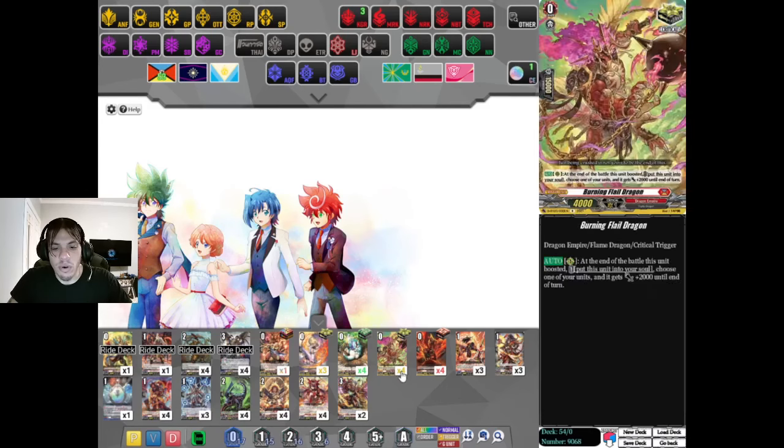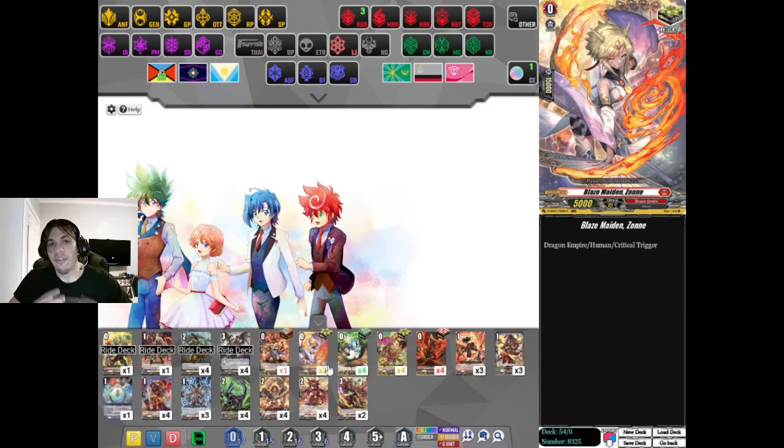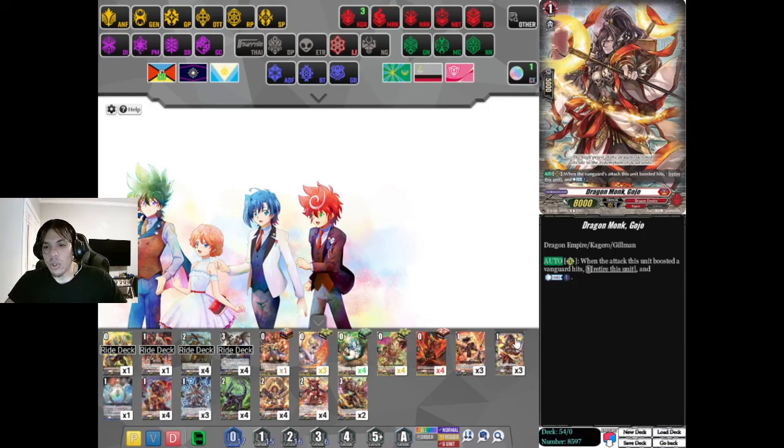Trigger lineup: we're going 7 crit for a draw, as we want to be able to draw as many cards as we can, at least until we get a feel for how much the deck already draws. 3 PGs, 1 Elementaria. We're running Dragon Monk Gojo - when this unit boosts a Vanguard and hits, you retire this unit and get to Countercharge 1. The deck is pretty Counterblast heavy and we want to make sure we can Countercharge, because unlike the Keter Sanctuary unit Rizale, this deck did not get any built-in Countercharge.